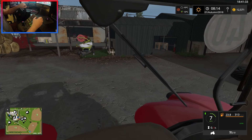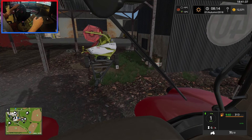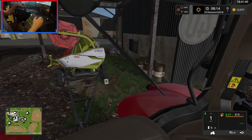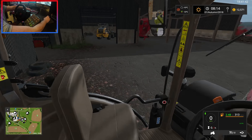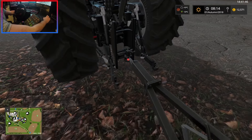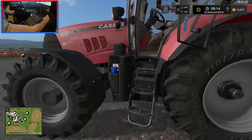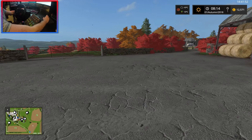I know in real life you'd technically lower the hitch with the loop ones, but we're going to use manual touch just for a bit of variety. Let's jump out and get it hooked up. There we go — that's now ready.